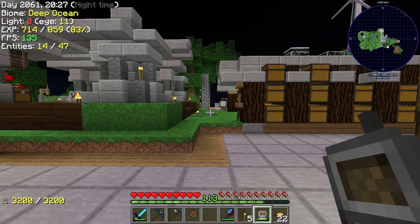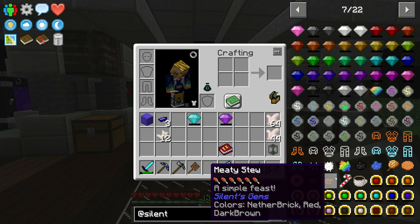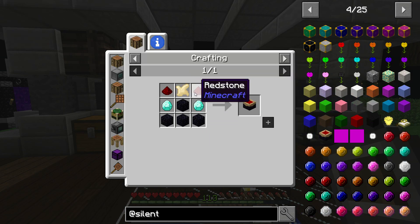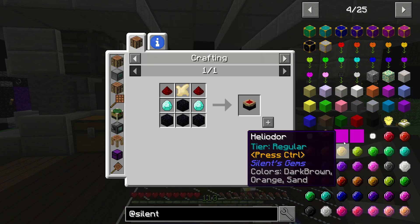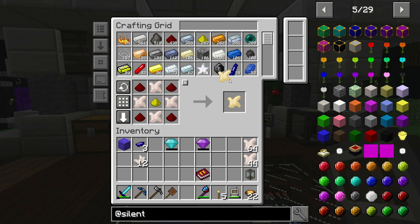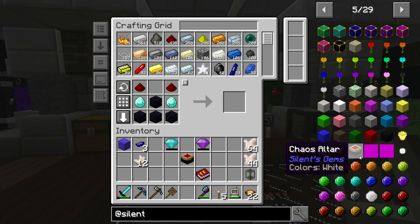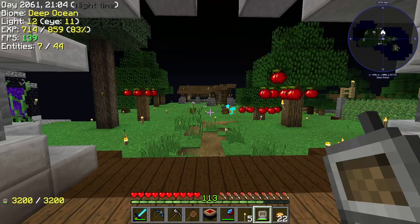So now it's got a little level bar underneath it - you're like, alright cool. What do we have to do with it? Well we've got to charge it! And to do that we're going to need to get a chaos altar. Let's pop back into our wireless crafting grid - we need another chaos enriched. There it is. We now have one chaos altar - boom!